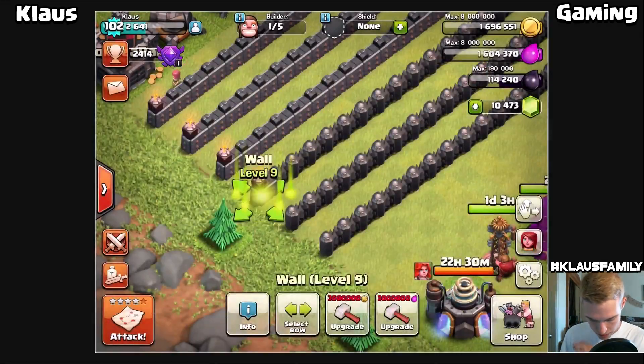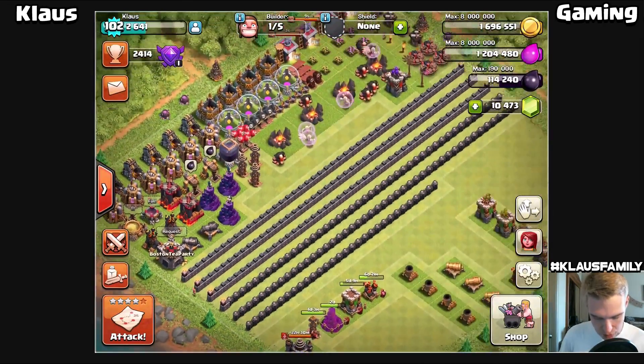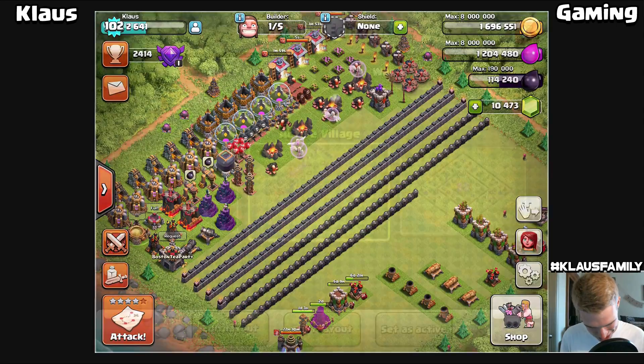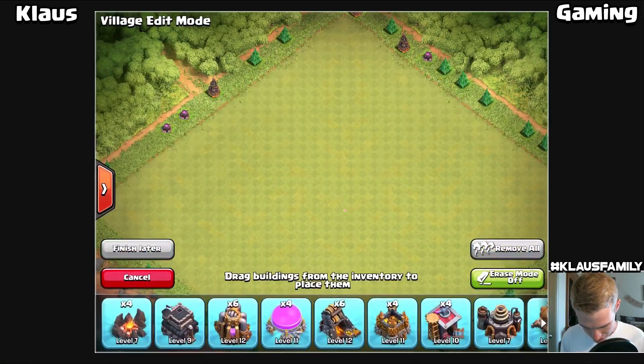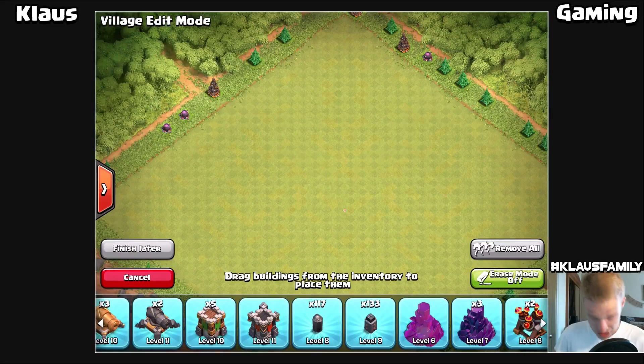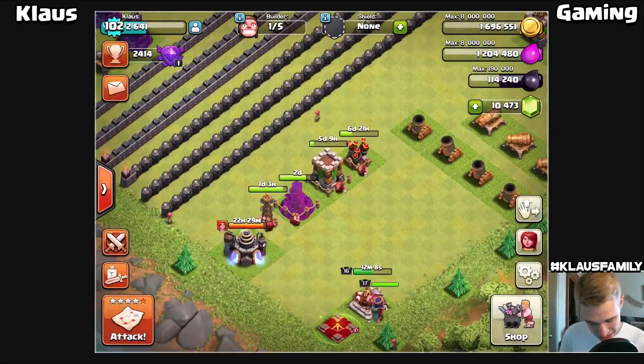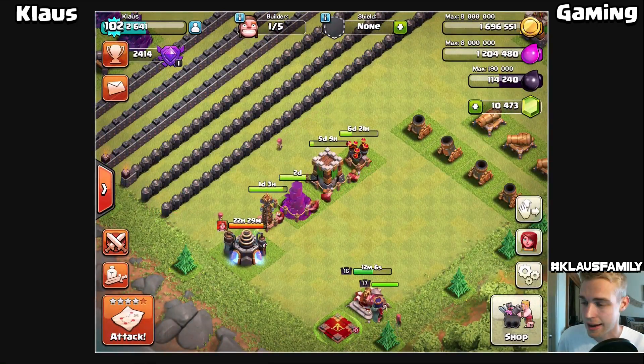How many walls have we done so far? Each line is 44, so that's 88. Let's remove all - I have done 133 level 9 walls. That's beautiful - I'm over halfway done with my level 9 walls, which is wonderful. Then we get to start the lava walls at level 10, which is going to take forever. Let's go back to the progress base and spend some dark elixir.